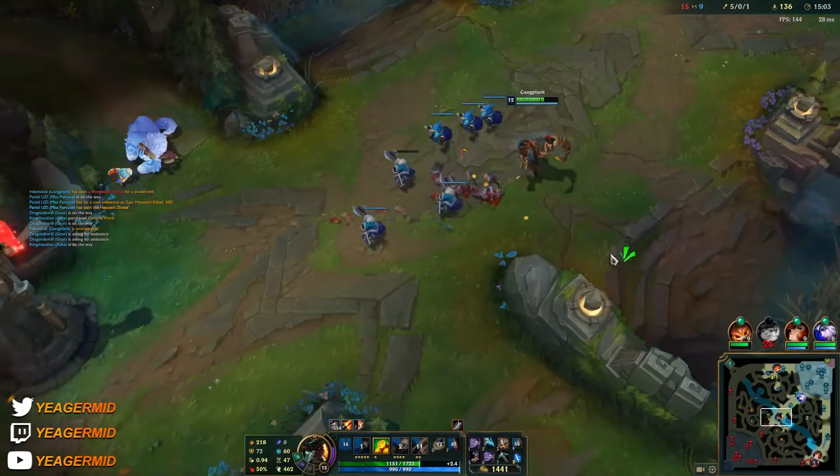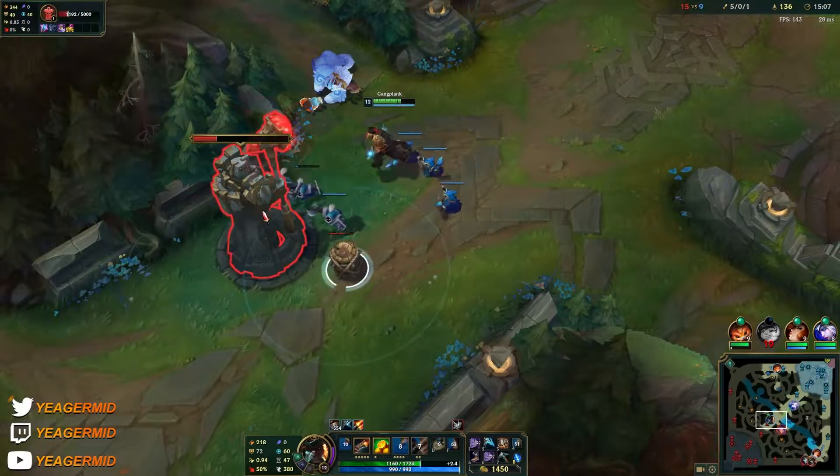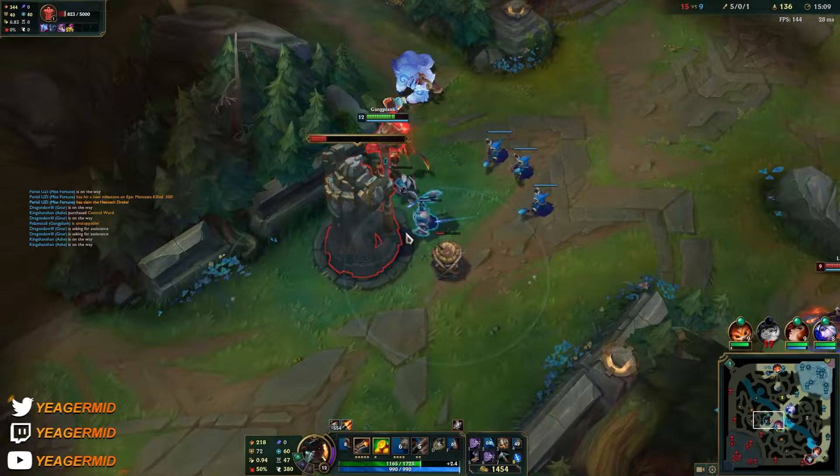Don't make it too obvious that your jungler is coming — that's a mistake I see a lot of players make. When your jungler is trying to gank, players move in too early.